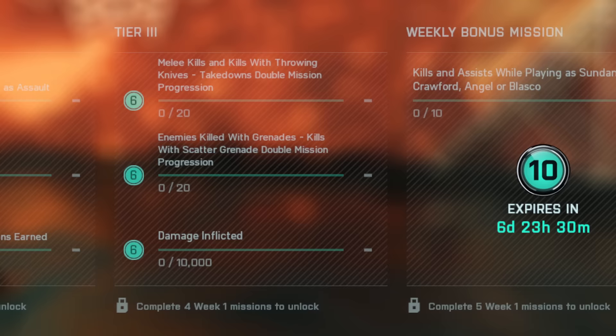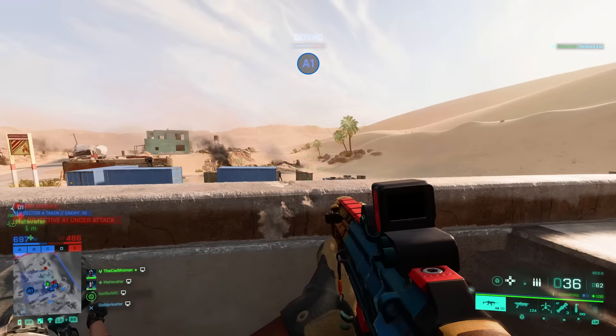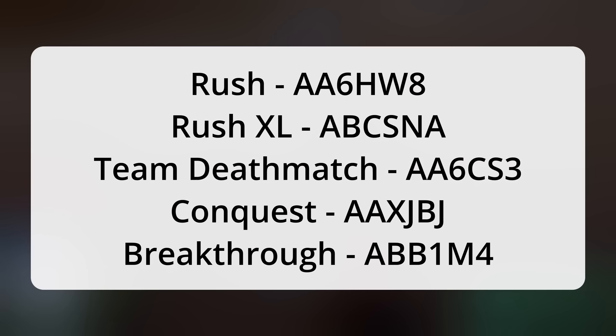For the bonus mission, simply do 10 kills and assists with either Sundance, Crawford, Angel, or Blasco and the week is done. As usual, you can do all missions in portal modes against AI, or use one of my portal experience codes — and don't forget to add a password if you don't want other players to join.